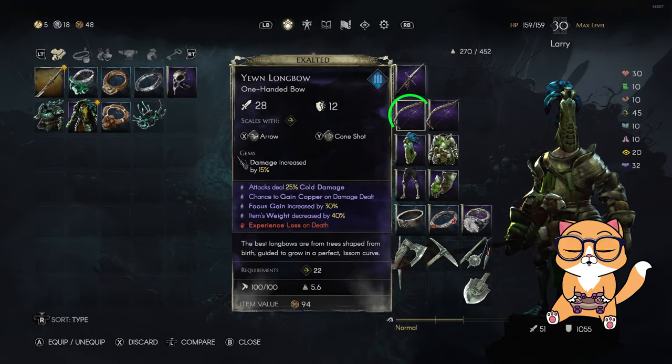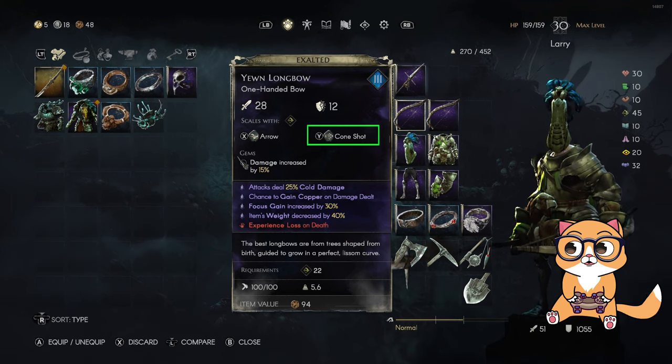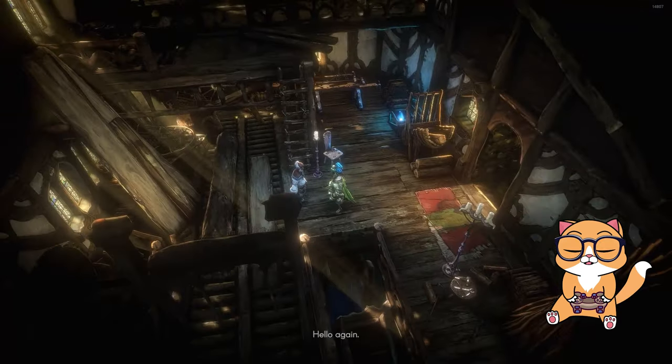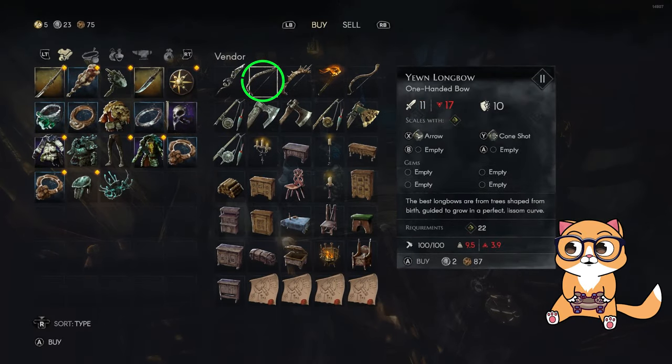The main weapon of this build is the Yun Longbow that naturally comes with the best bow rune in the entire game, the Cone Shot. You can get this bow simply by going to Whittaker, the Woodcutter NPC, and buying it for around 3 silver.